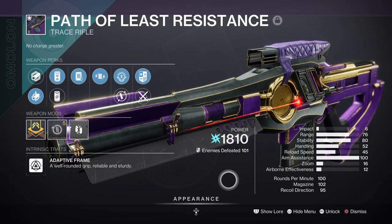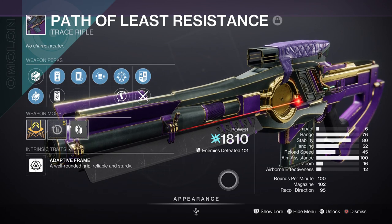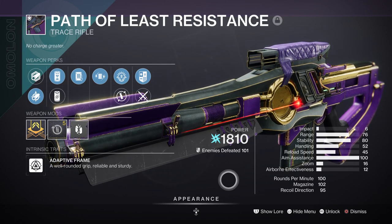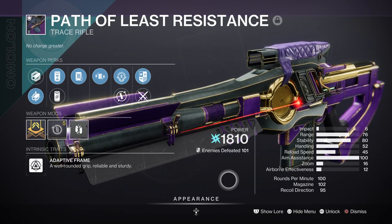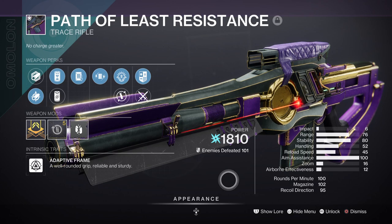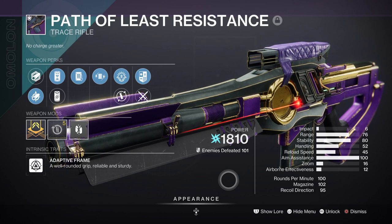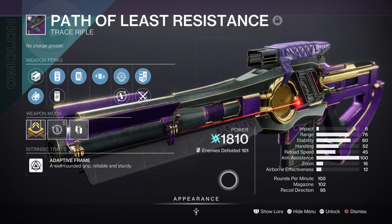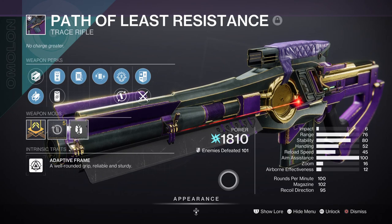For me, I had the Path of Least Resistance trace rifle with Shoot to Loot and Voltshot, which goes great for dealing high damage for long periods. As we will be moving around constantly, it's within your best interest to make sure you have a weapon that can keep up with the close range damage being applied while also not getting trapped. The Delicate Tomb exotic from two seasons back is also a good weapon to have as it can spread its damage and works out really well when combined with a non-stop ionic trace build, which we do have the option to implement. You may have to swap out your primary and also add on some special ammo final mods for longer lasting effects.